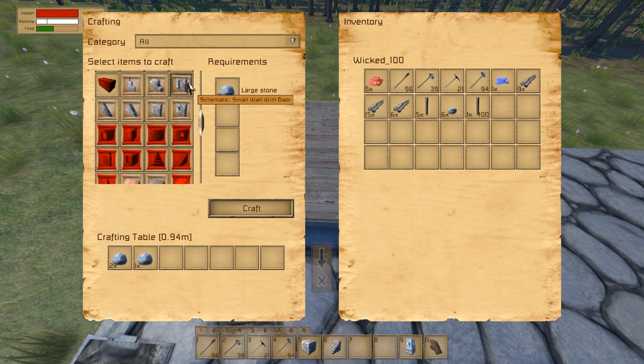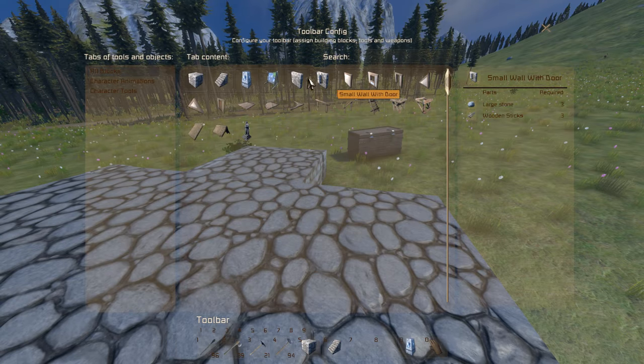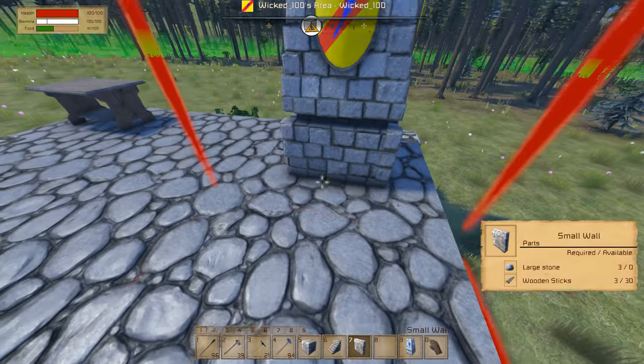You need to place the crafting stones into the crafting inventory — there you go, now it's available. If you have them in your own inventory that won't work. I'm crafting the schematic now, not the actual wall, and I learned it. You've consumed the materials but you learn the schematic. I'm also going to learn small wall with door as well.